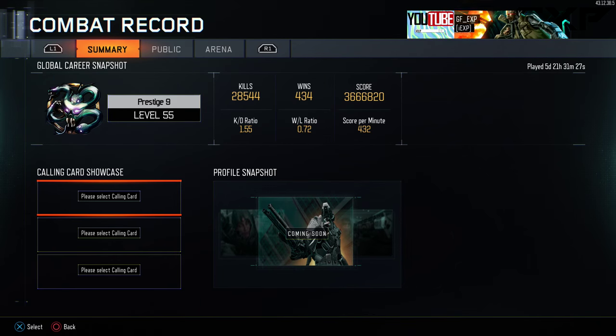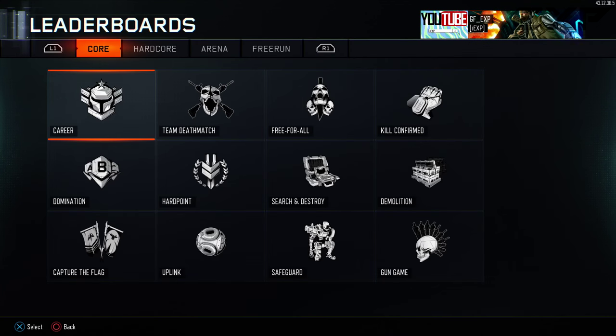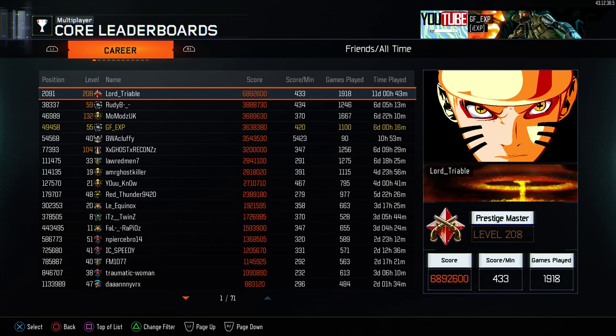So 1.55 KD, 0.72 win-loss, and a 432 score per minute. I don't remember what my stats were before, but that's what they are now. And let's take a look at the career score per minute — 420. I have barely over six days played. Look at Tribal — Tribal is just being an absolute monster. 11 days played. Holy crap, that's amazing.